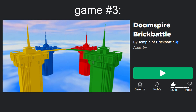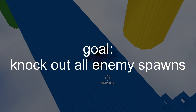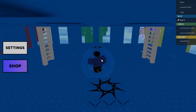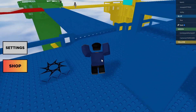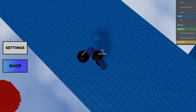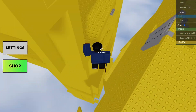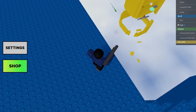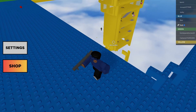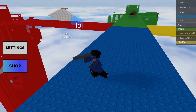Game number 3: Doom Spire Brick Battle. I used to play this game a lot some years ago, so I already know that I'll like it. The goal of this game is to knock out all of the enemy spawns until your team's spawns are the last ones remaining. Since I used to play this game, I still remember a few of the tricks you can do, like using the bomb and jumping to launch you to the enemy's tower. With that, let's get started.